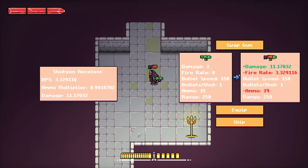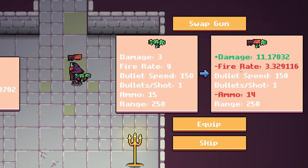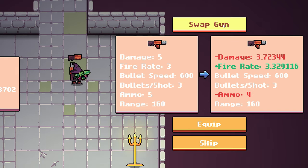Over on the right-hand side we can see a direct comparison — at a glance I can see which stats go up and which ones go down. As you can see, the damage goes up, the fire rate goes down, and ammo goes down. That would be if I swap my current Moss weapon over to a Moss weapon with a shotgun receiver. I can click 'swap gun' up here to compare the other one, which is just a one-for-one replacement with my shotgun.